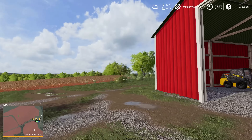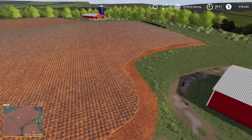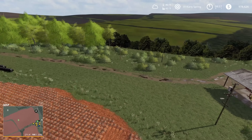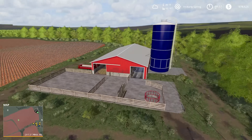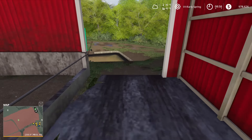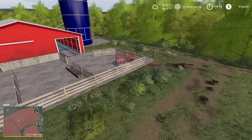I actually got the tractor out to test and confirm we do have multi-terrain angle on this map. For me, especially on a map with as curvy fields as this one has, multi-terrain angle is almost a necessity at this point, so I'm super excited to see that most mappers are adding it by default. Over here, there's a cattle setup with some water troughs — you'll be able to feed cows, put bedding down, and there's a slurry pit in the back. I don't believe there's a milking point at this particular farm.